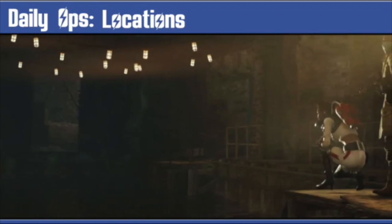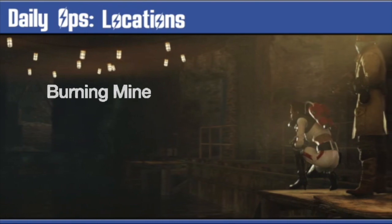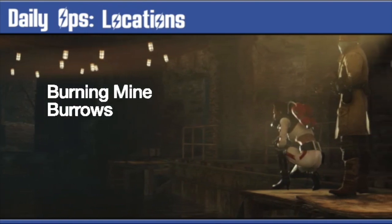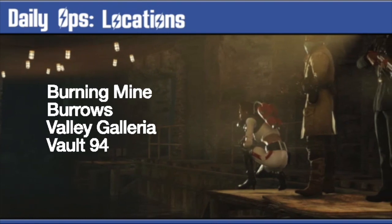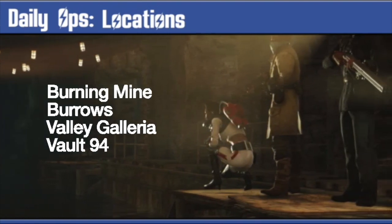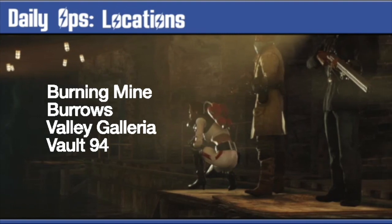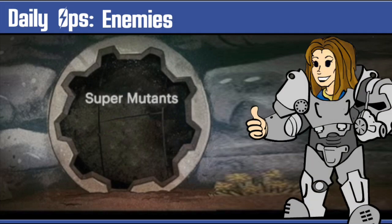Let's talk about the Daily Ops locations. At the moment there are four locations: The Burning Mine, Burrows, Valley Galleria, and Vault 94. These locations reset daily. Don't go to say the Valley Galleria and expect the ops to start — you can only join via the map option, not by fast travelling to the location.